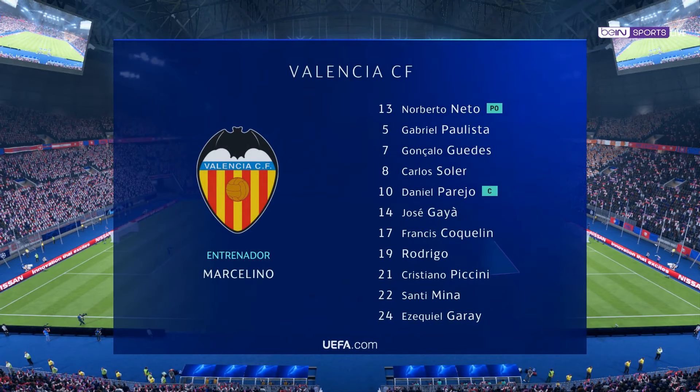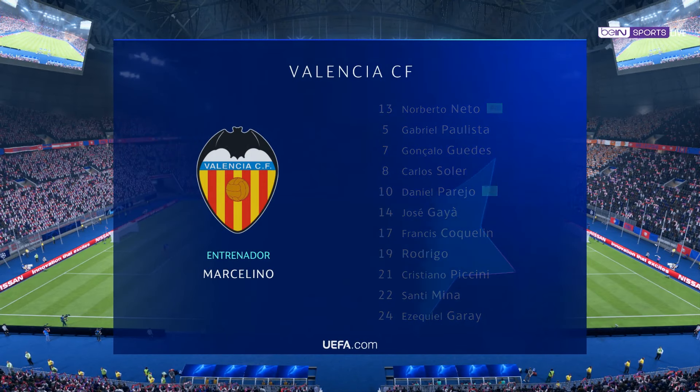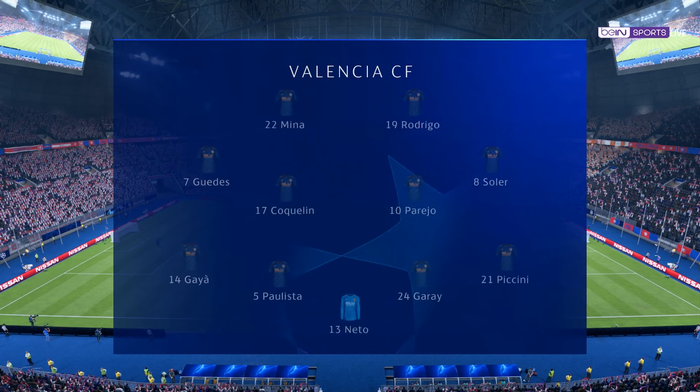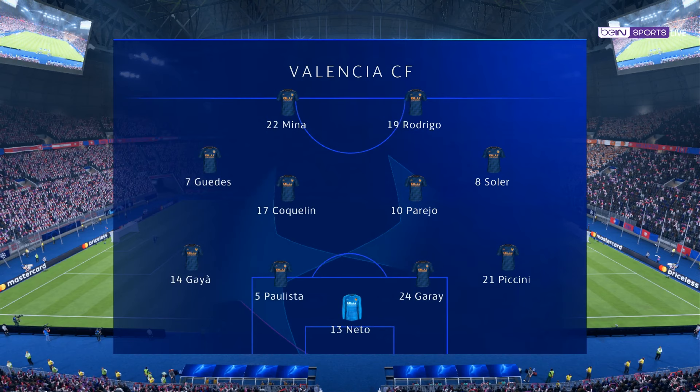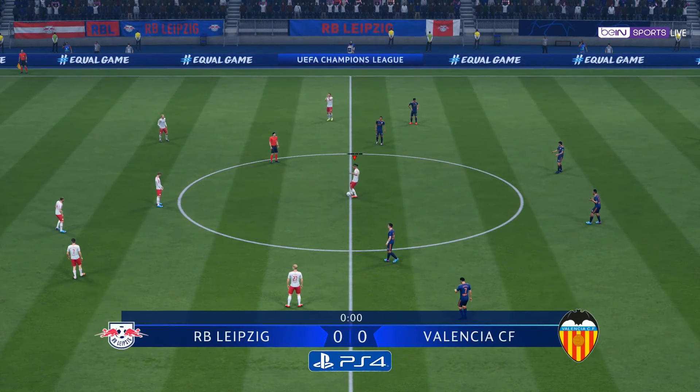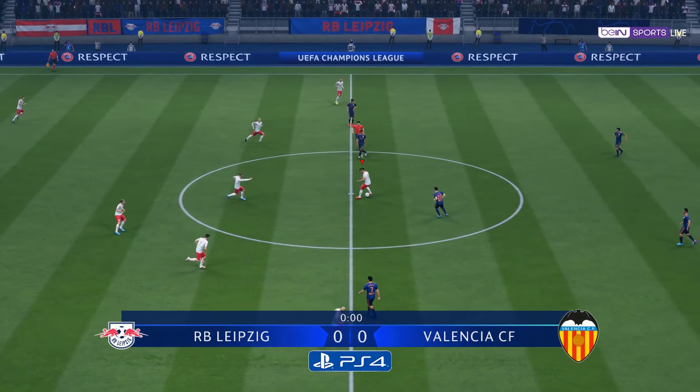This is what they'll be facing today. It looks like a conventional 4-4-2, a preferred formation by Arsene Wenger when he arrived at Arsenal — two main strikers, four across the midfield. It's really important for the full-backs to link up with the wide midfielders in this system. And there's Champions League group stage context.